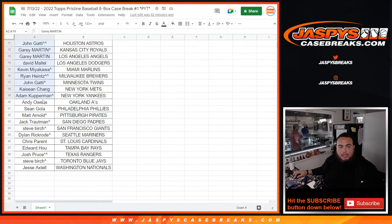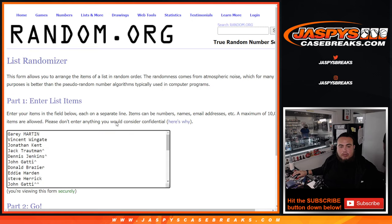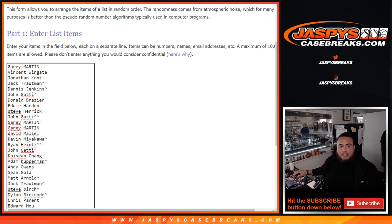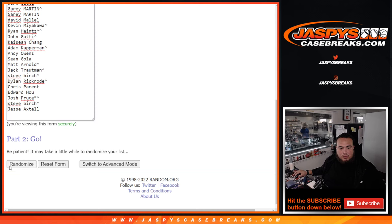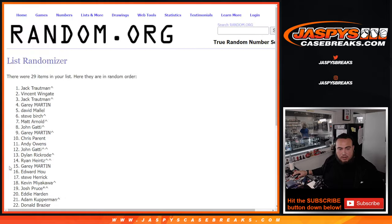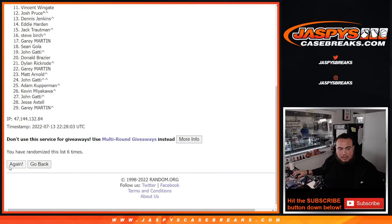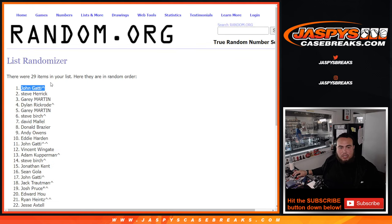So let's switch scenes and do that giveaway — we'll just randomize the names. Name at number one gets any Arizona cards. One, two, three, four, five, six, seven, eight, nine, ten. Ten times — Jean G! So you'll get that Arizona Diamondback plus anything else that may potentially be there.